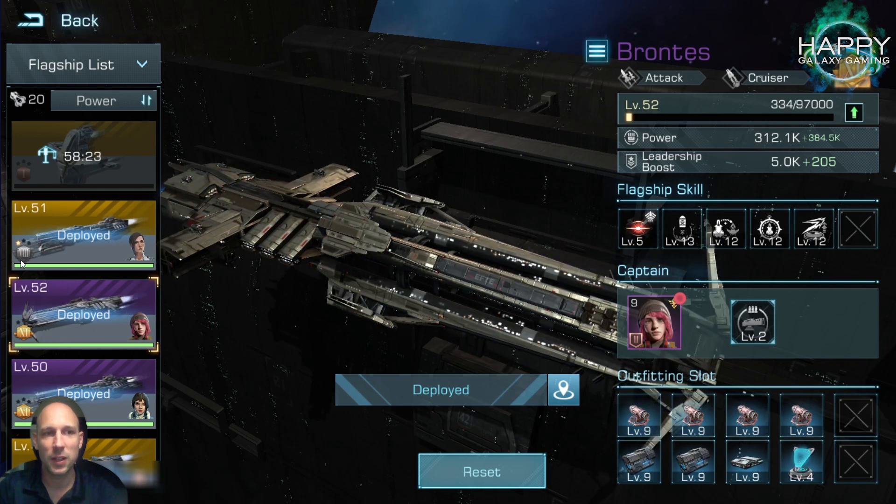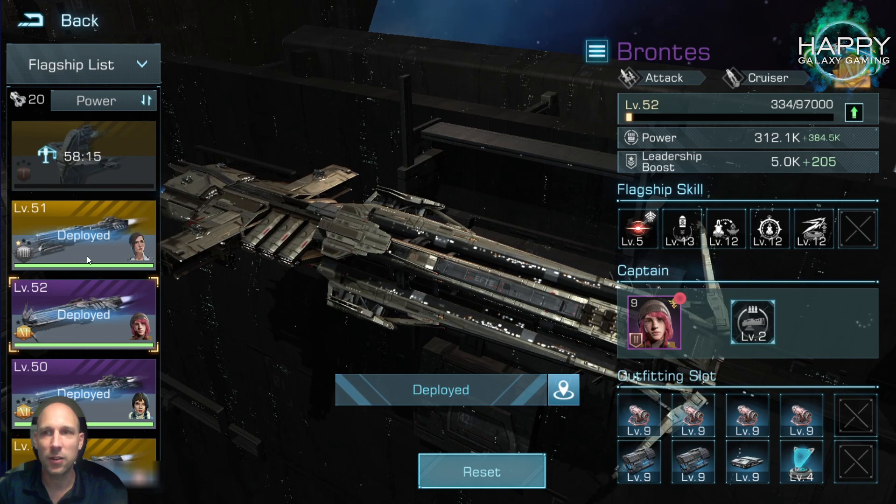Did you notice the small symbol on the bottom left? We can now see directly which tier our flagship is and the number of stars we have. Great job Camel, I really like this.